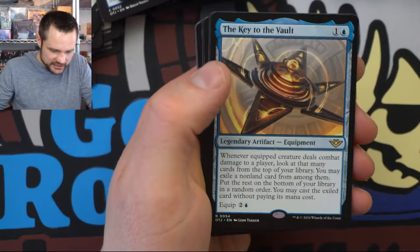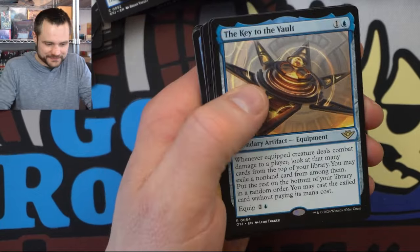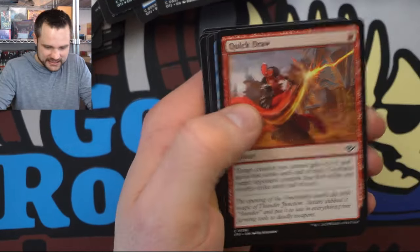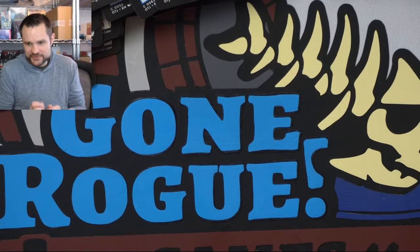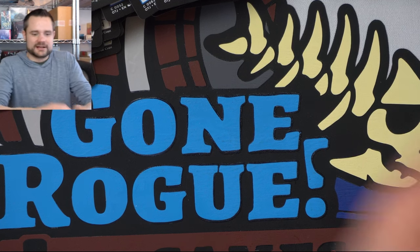Another Buried in the Garden. The Key to the Vault — really really powerful card. We've got the Lava Spur Boots too — nice. That's typically how you get most of the uncommons from a set by opening up a play booster. Three or four packs left to go — there was one hiding there. Let's get rid of this box and throw it on the ground.